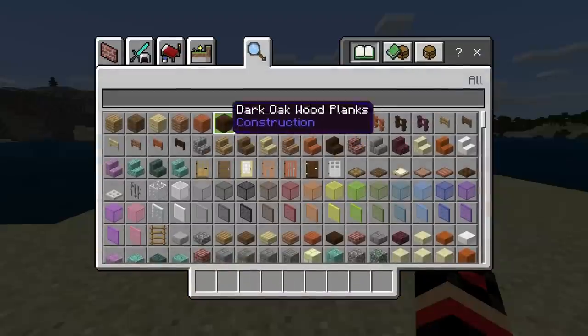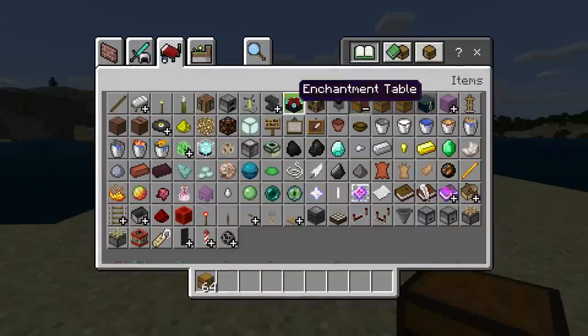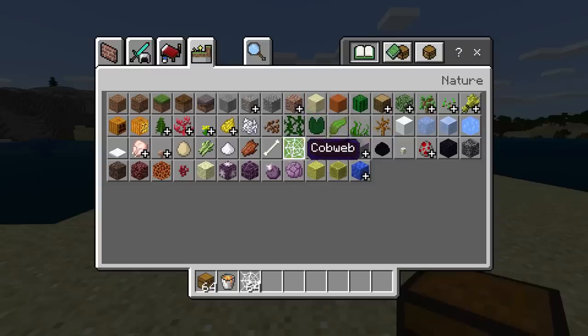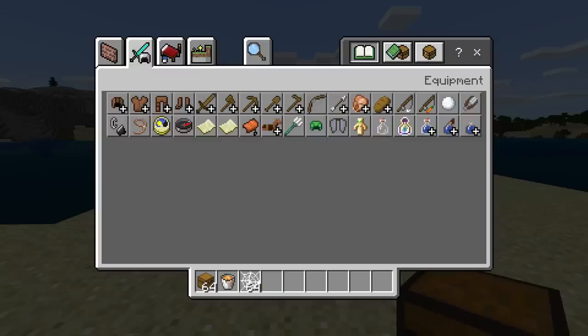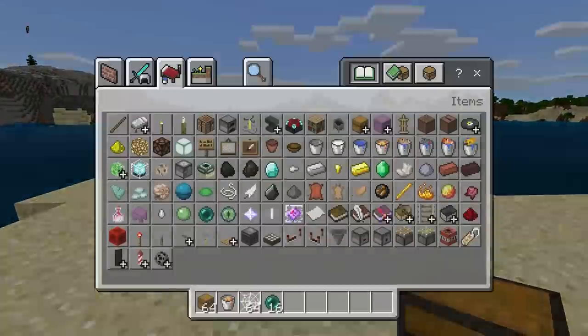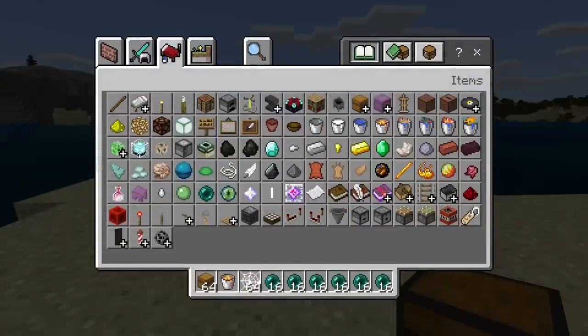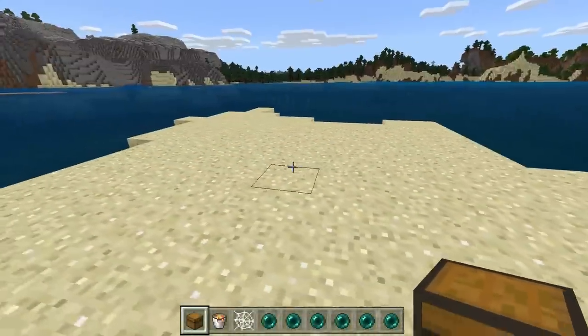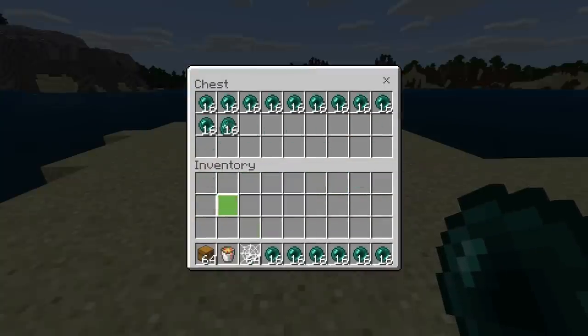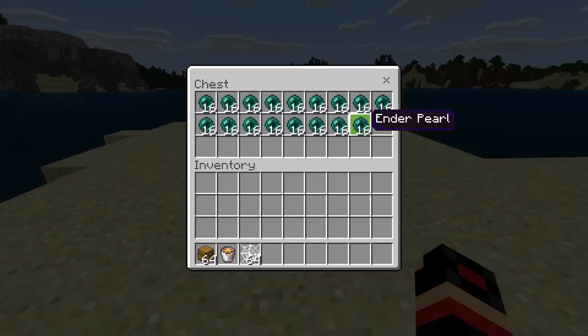To make this trap we are obviously going to create a chest with some stuff in it. We are going to have some lava and some cobweb. We'll put some items in the chest, collect a bunch of them, go inside and put everything there.